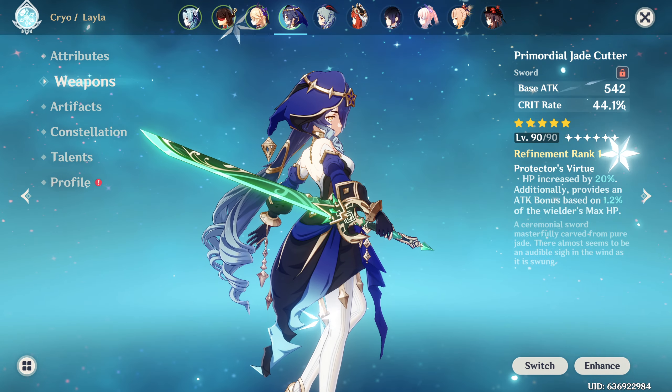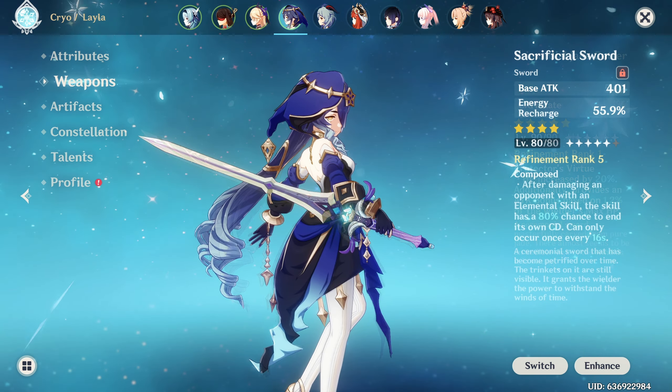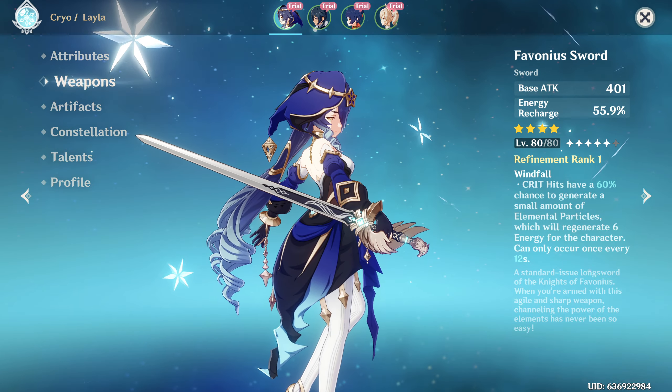Her best weapon is the Jade Cutter, but this weapon is much better used on more offensive characters. Sacrificial Sword as well as the Favonius Sword are great sources of energy recharge, so you can focus on building HP, crit, and crit damage on your artifacts.